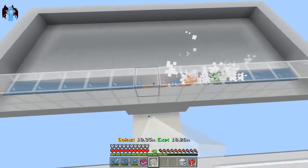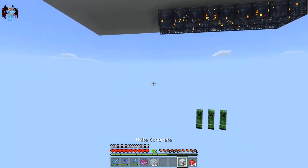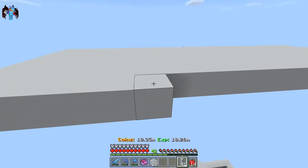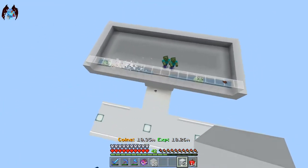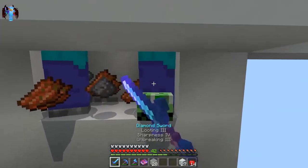Now build a two-block-tall wall of glass going from either side like that. To protect the mobs from burning, bring this out by one last block like that, so they won't burn. Now they're going to start spawning in here.